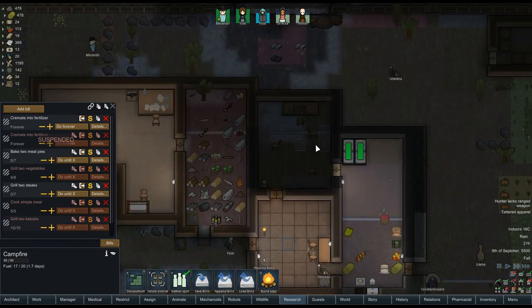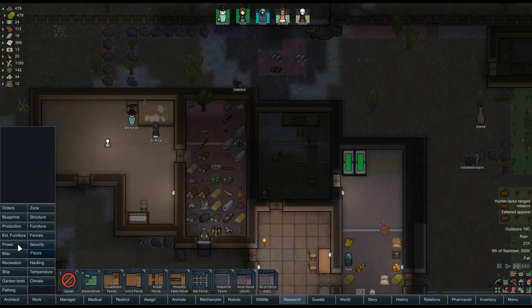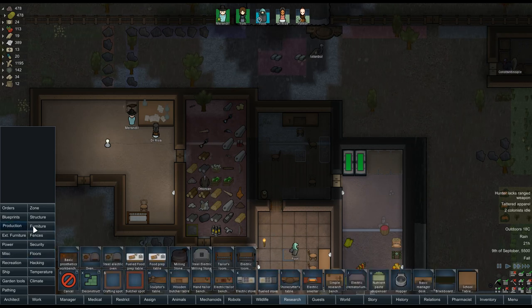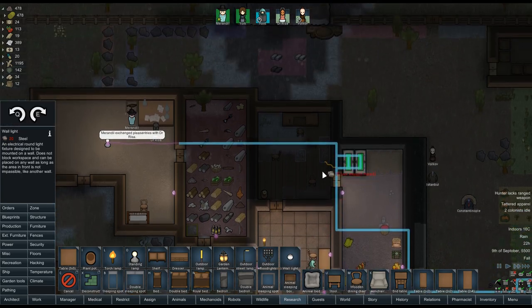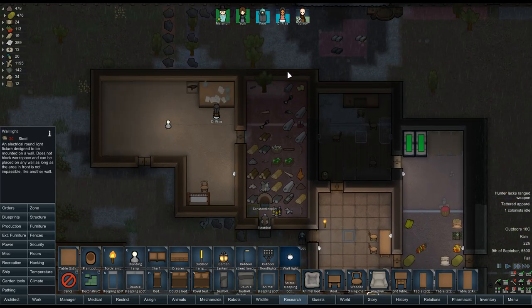Can we make people out of kibble? Is that possible? That sounds a little dark, but this is RimWorld. Where's my lighting? Furniture, right? I think I'll do in here — we need some good lighting. These are nice because they can stick up against the wall there. I'll stick one over there and there. There'll probably be plenty. We need one in here.